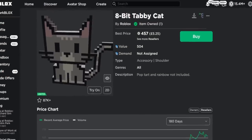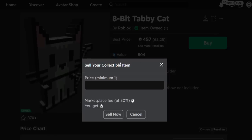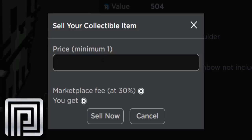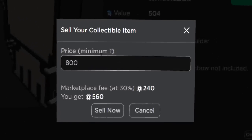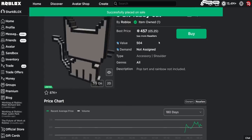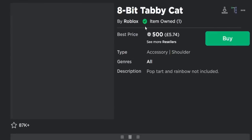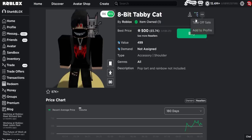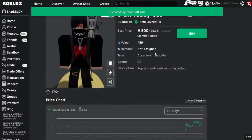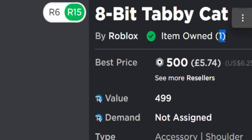Let's go and sell something and see if it buys another one. We're going to sell the 8-bit Tabby Cat — click the three dots, click sell item. Keep in mind you must have Roblox Premium to sell something. Let's sell this for 800 Robux and click sell now. Is it going to buy two? I don't think it did — let me refresh the page. No, it didn't buy two just yet. We could also try taking it off sale. Is it going to buy another one? No, I still own one.